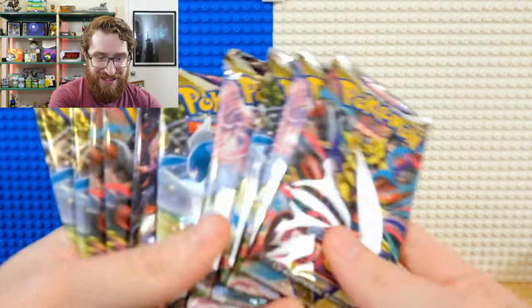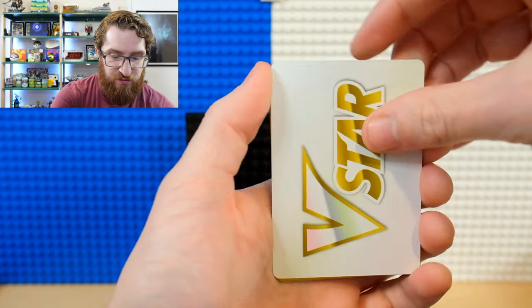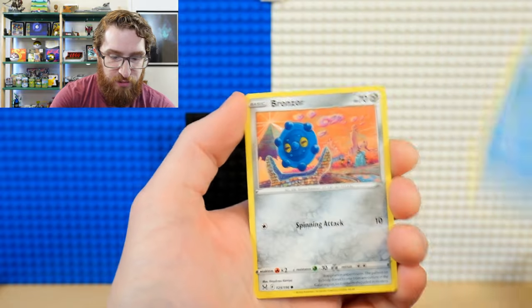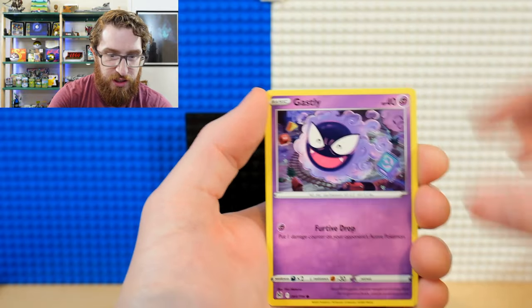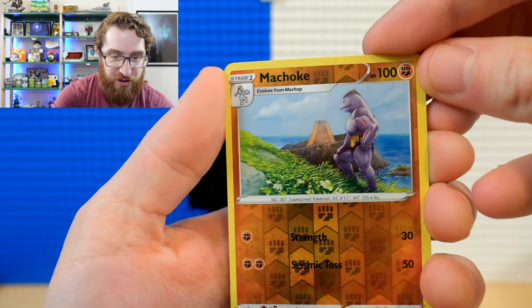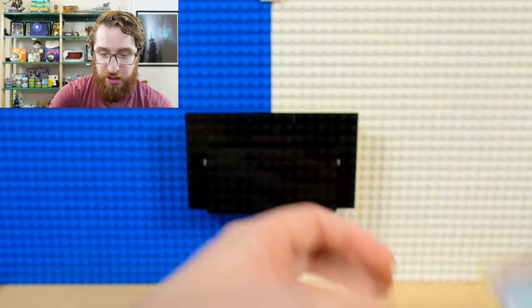We're just going to dig in and see what kind of pulls we can get from Lost Origin. Some things we're looking for in this set — chase cards — are going to be the Alt Art Giratina, Alt Art Aerodactyl. Starting off with Landfill Energy, that's a shame. Hariyama, Haunter, Bronzor, Electrak, Ghastly, Murkrow, Reverse Holo Machoke, and a non-holo Clefable to kick things off.